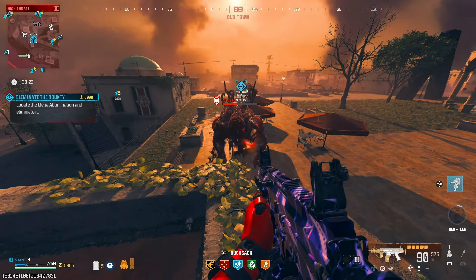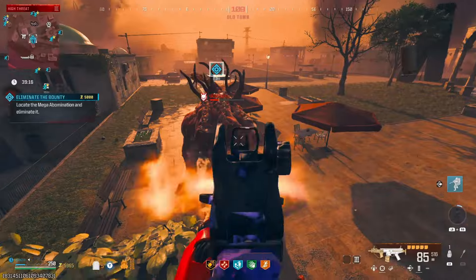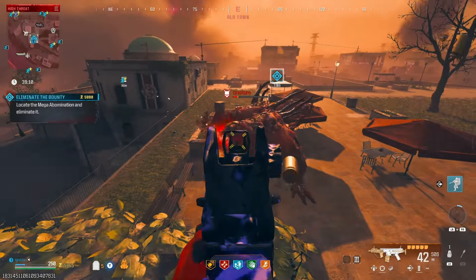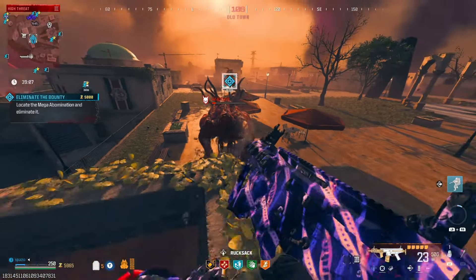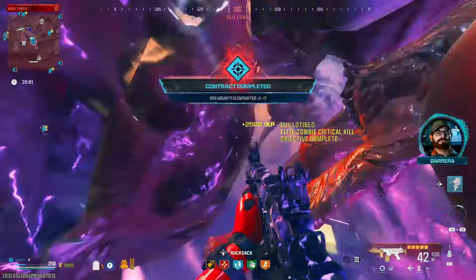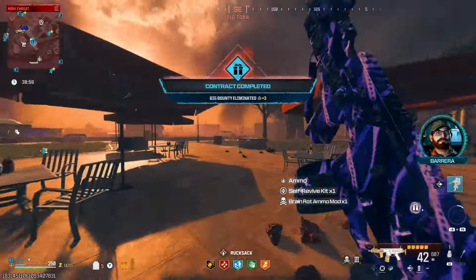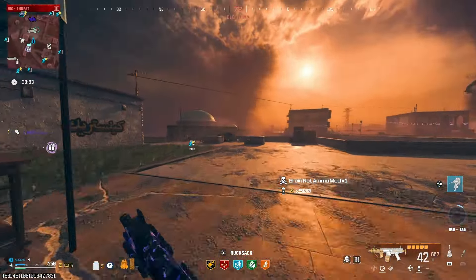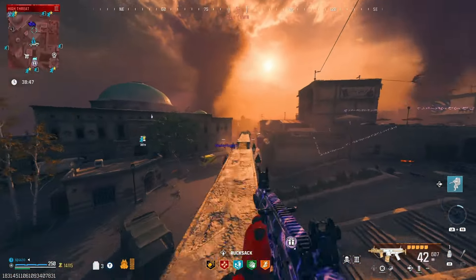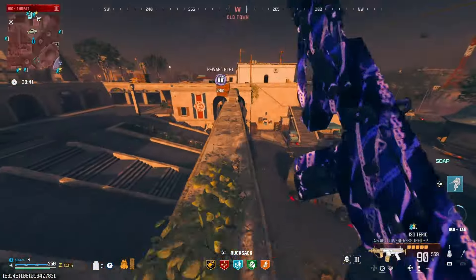The thing about the ISO 45 is it has such a fast fire rate, which makes it awesome. We'll just kill him like this. We can grab this self-revive and get brain rot — we don't need any gear. Now we should be able to do this triangle if it's still active, which I think it is. Let's go ahead and start this bad boy up, see if we can get some loot.